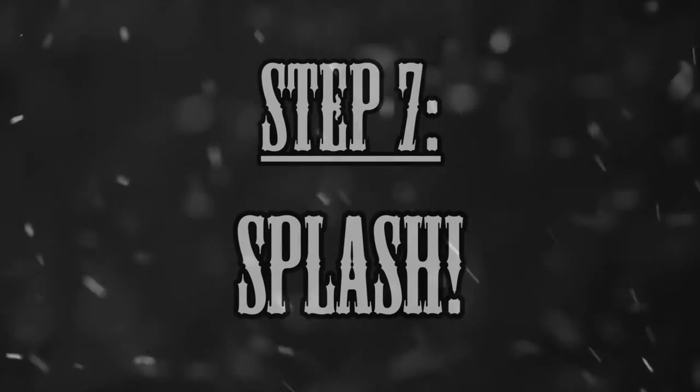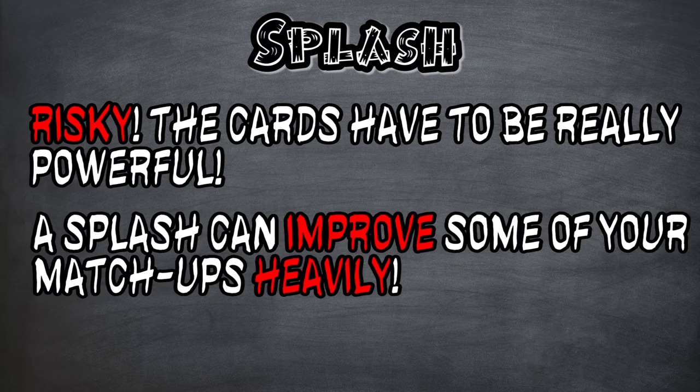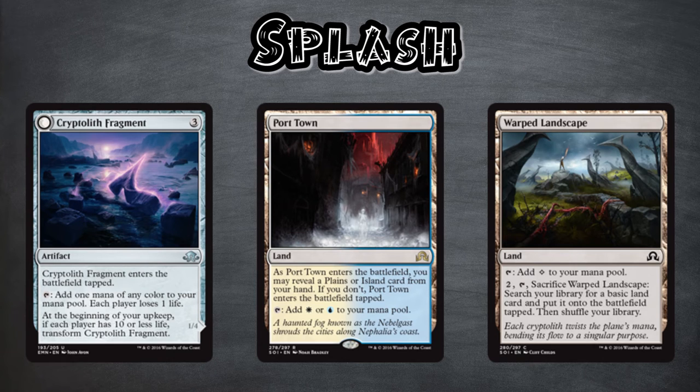Let's come to step 7 — Splash. It is absolutely legitimate to go for a splash if you have the bombs for it. You shouldn't splash if the card won't win you the game. Splashing is always a big risk of being mana screwed, so think about it twice. For example, if your main colors are green and white and you want to play Tamiyo by adding a blue splash — this is absolutely fine because that card gives you a huge advantage during the game and it's worth the risk. If you go for a splash, watch out for double lands or other mana fixing like Cryptolith Fragment, Warped Landscape, and so on. You should play one mana source for every card of the splash color, so if your deck only runs Tamiyo, playing a Cryptolith Fragment and one island would be enough.